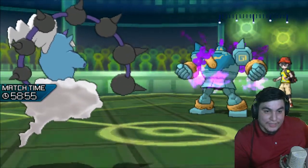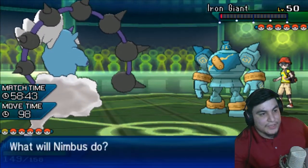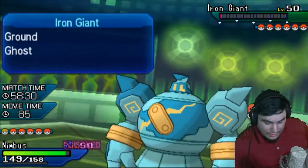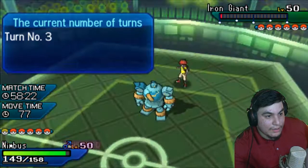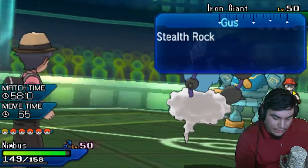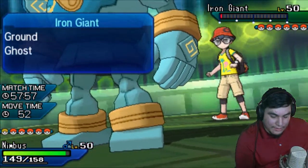That almost KOs — goes for a Toxic. We are scarfed into Dark Pulse. He doesn't know that yet obviously, but he might suspect it. I think the best switch would for sure be the Vaporeon — it honestly makes me want to switch out now. He could also just go into the Muck. I'm gonna click Dark Pulse one last time.